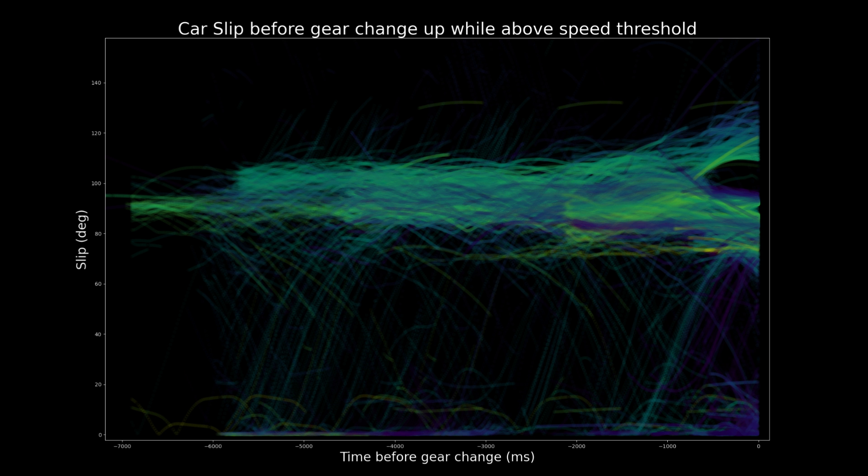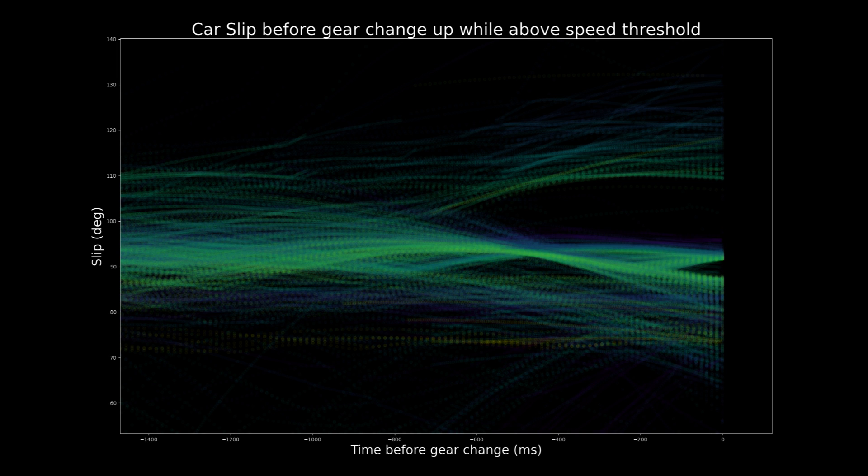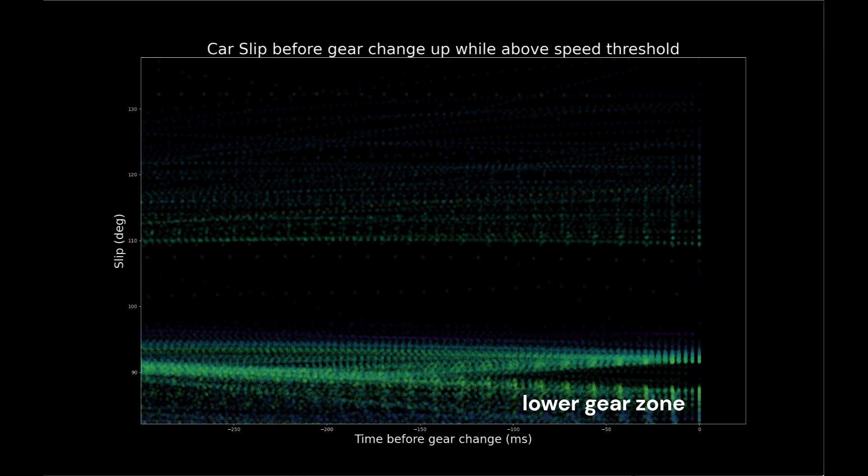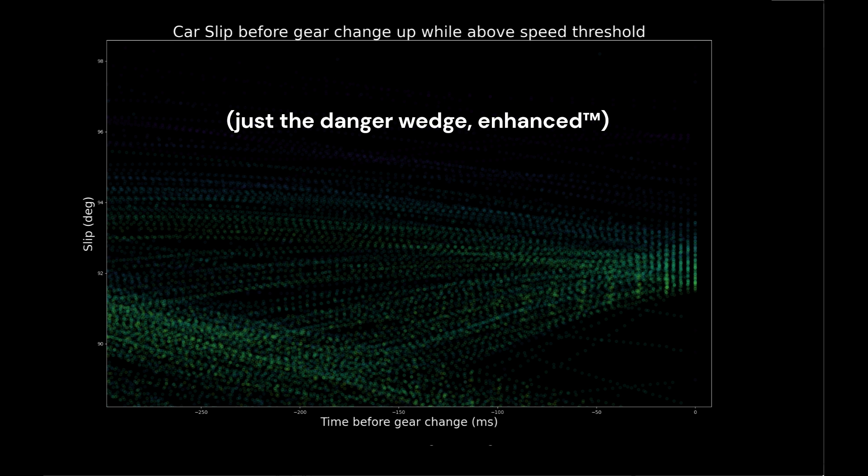This graph is the full story of the million-ish data points we've collected for this. This is in chronological order, with the right side of the graph being the moment the car changed gears, and everything before that being, well, before that. Let's zoom in on the region that we're really interested in, from around 80 degrees to about 150 degrees. You can see the effect of the upper safe zone — inside of it, there's nothing, but everywhere else, gears galore. But just underneath that zone, we have what looks like the danger wedge. Look at all of these slide-outs, coming from both above and below.